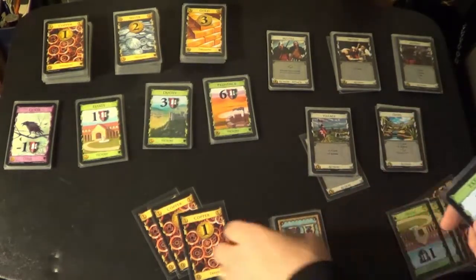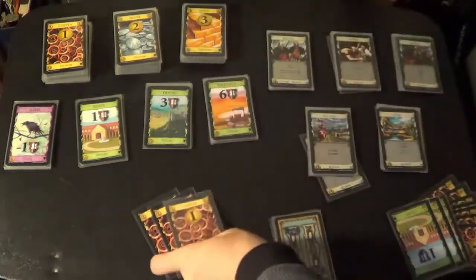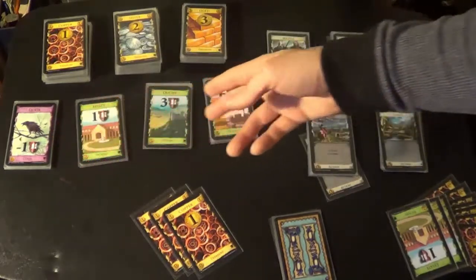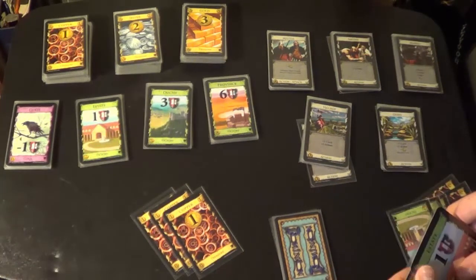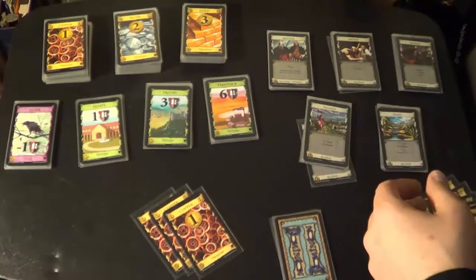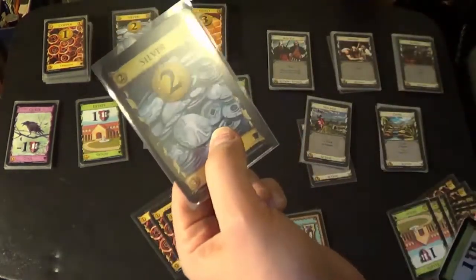When I have three dollars in my buy phase I can buy one card costing up to the amount of money I have. The cost of each card is in the lower left corner. Copper costs zero, silvers cost three, estates two, curses are zero — don't buy those, they're bad. Village and Oasis here are also three dollars each. Let's say I buy a silver: costs three, and when I play it it gives me two bucks.